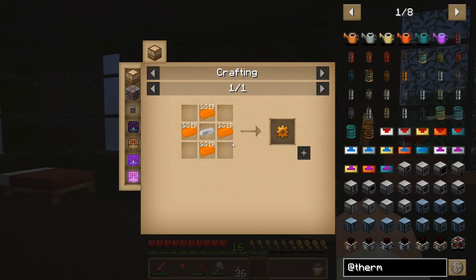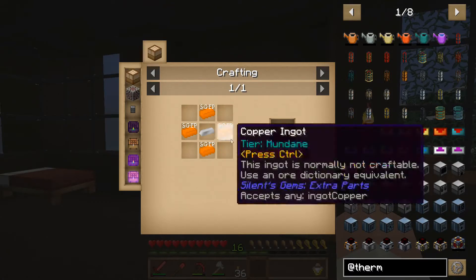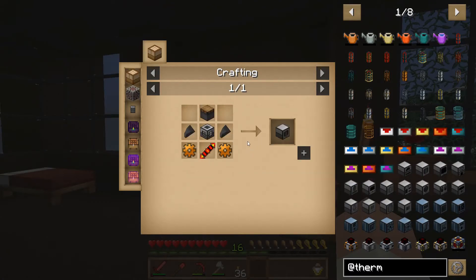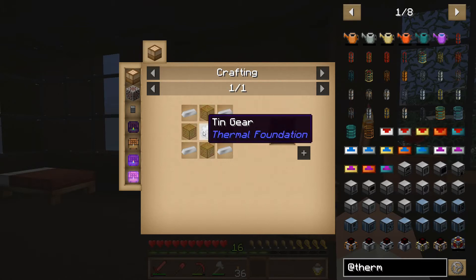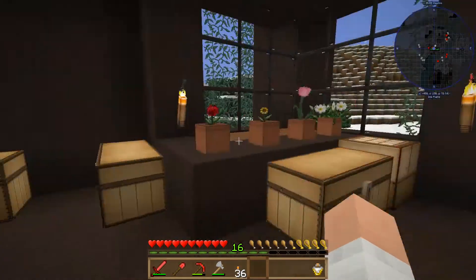Yeah, Pulverizer. So we need some copper, some iron, some glass, some more tin. I think we have most of that stuff. Let me pull the ores out of here — I expanded my inventory, so I have all this extra inventory space.